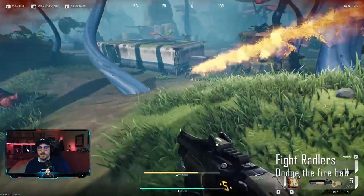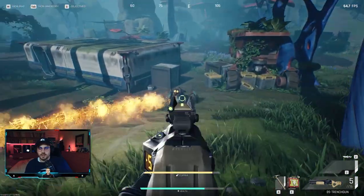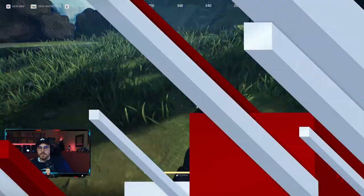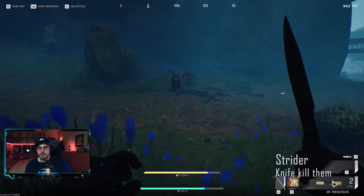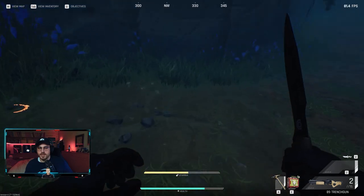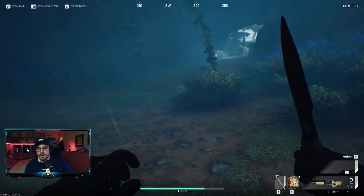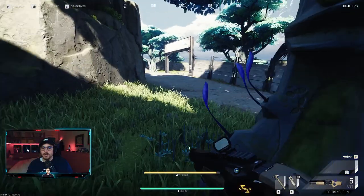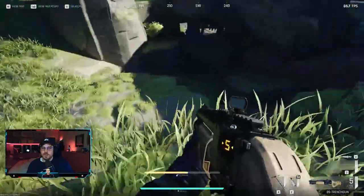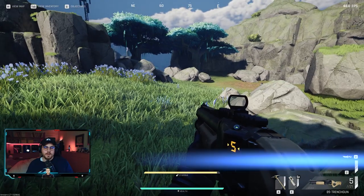When fighting a strider, he'll do a fire attack move — if you stand in it you take a lot of damage. Let him do the animation, then shoot him in the face for the most damage. The red striders are pretty easy — you can charge your knife attack and one-shot them, plus it doesn't make much sound so you don't attract other enemies. The white ones are the mean ones — you cannot one-shot knife them. Also, striders cannot climb, so going up a few ledges can save your life when being chased.